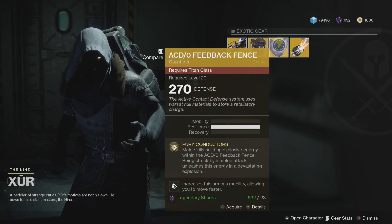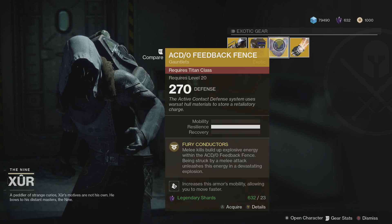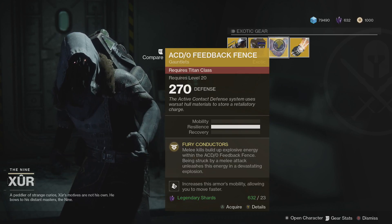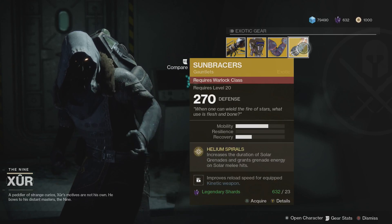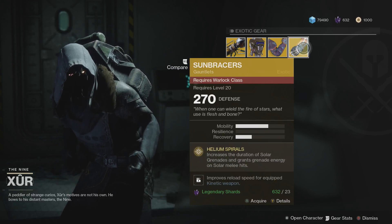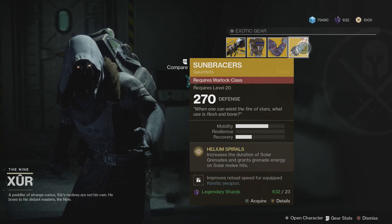The ACD/0 Feedback Fences perk is Fury Conductors — melee kills build up explosive energy within the fences, and being struck by a melee attack unleashes this energy in a devastating explosion. The Sunbreaker perk is Helium Spiral, which increases the duration of solar grenades and grants grenade energy on solar melee hits.